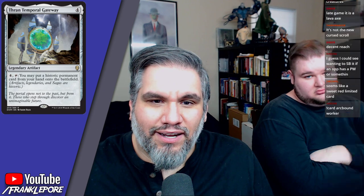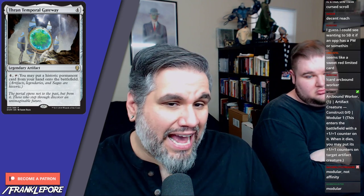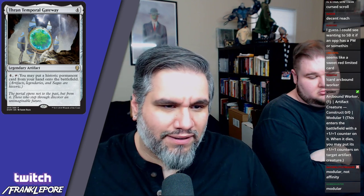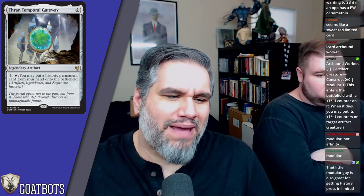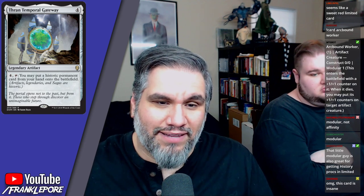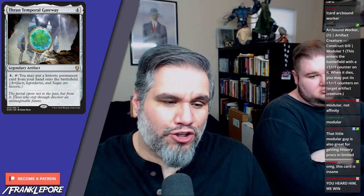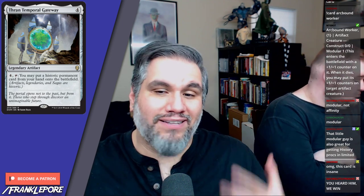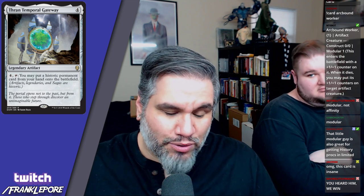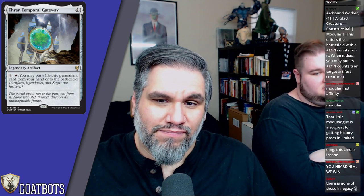Temporal Gateway — four mana to cast, then four mana and a tap to activate: put a historic permanent card from your hand onto the battlefield. This is basically Quicksilver Amulet but for historic permanents instead of just creatures. I love this card — I want to be able to put seven, eight, nine mana cards into play that I'd be struggling to cast otherwise. My concern in Modern is Kologhan's Command, and in Standard it's Abrade. There are just so many efficient artifact removal cards that spending four mana on something you have to untap and spend another four mana is problematic. Abrade is really oppressive giving red decks the ability to destroy any artifact at zero deck-building cost.